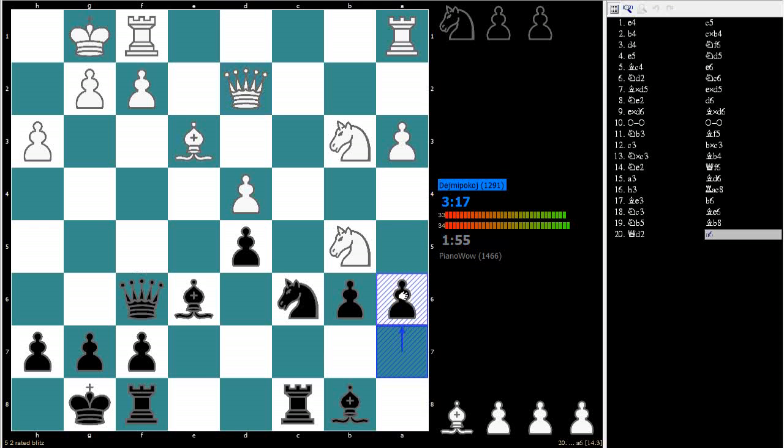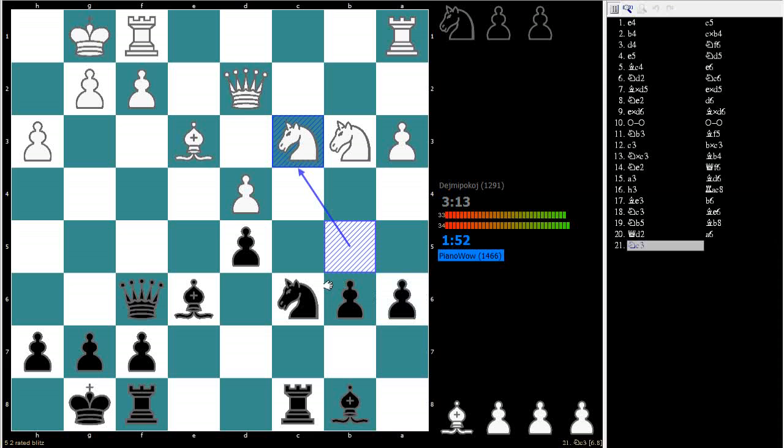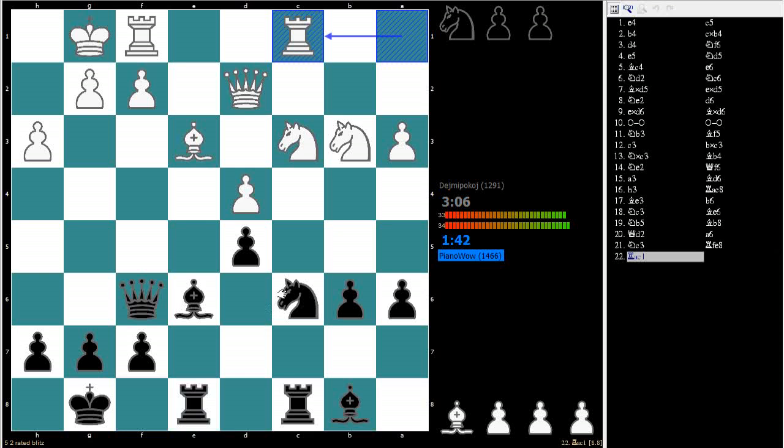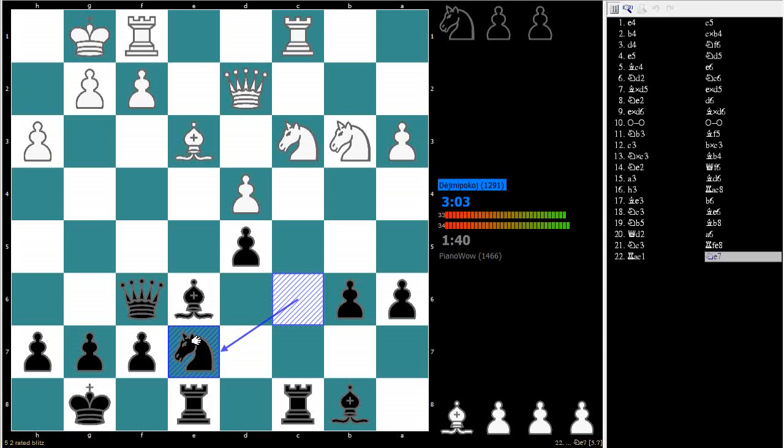This knight is annoying — get out. Developed pieces, get each of your rooks on open files. I don't really like this position, but I'm doing okay here. Let's put my knight over here — it looks like it's good. I might be able to pick up his second bishop here.